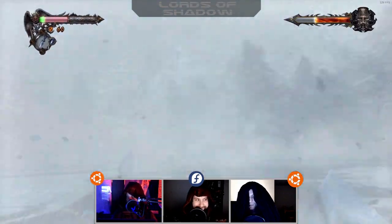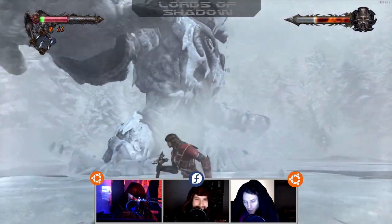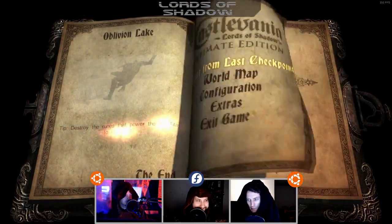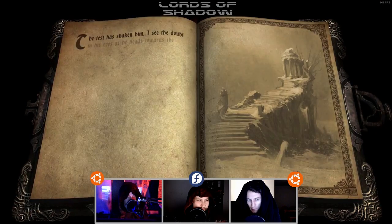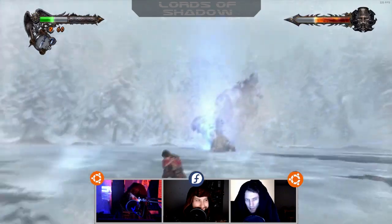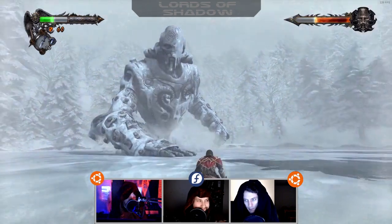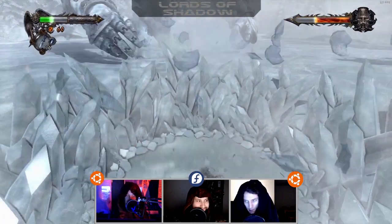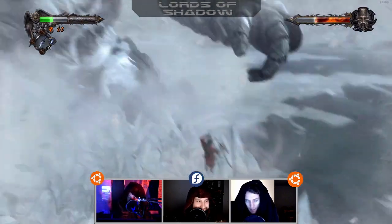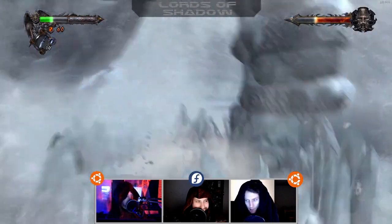Castlevania: Lords of Shadow — it's currently 80% off, regularly retails for $29.99. Running on Ubuntu 18.04 LTS with a Ryzen 1700, 16 gigabytes of RAM, and a GTX 980, playing at 1080p. Everything worked out of the box — resolutions, windowed mode, fullscreen. The Vulkan layer via Proton/Wine makes it easy to quit to the desktop.